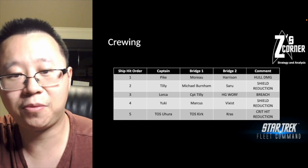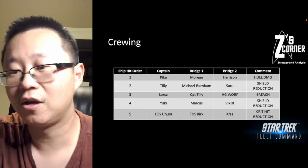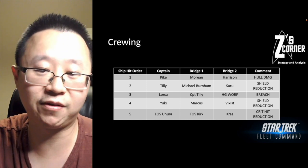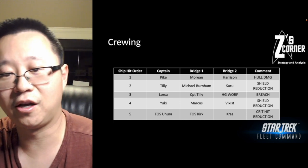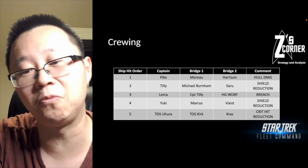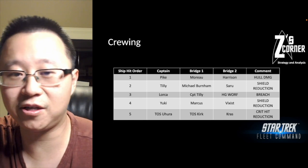Ship three has Lorca as captain with Tilly again — more of a mitigation setup. It also applies hull breach, and whenever an opponent's ship is suffering hull breach they receive extra damage from critical hits. Lorca's captain ability with synergy from Tilly provides mitigation-type values, helping this ship survive a little longer.